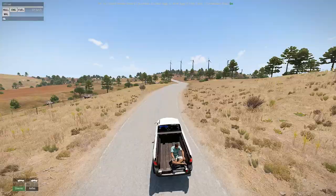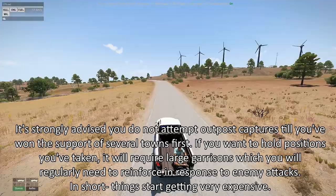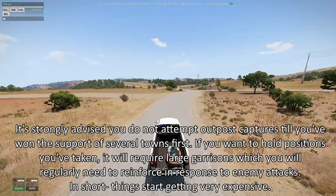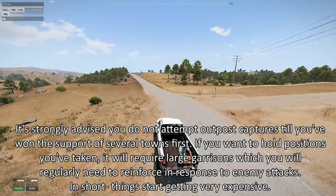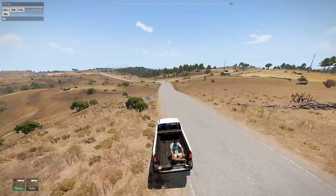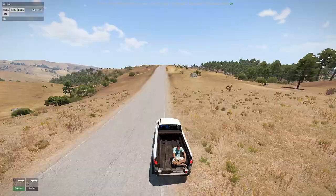After gaining support from several towns and a steady income of money and HR on every resource tick, you'll want to start capturing enemy outposts — this is how you win Anti-Stasi. Outpost attacks can be very difficult if you go in unprepared, and attacking an enemy position will trigger a QRF (quick response force): a team of enemies sent in vehicles, which changes depending on the enemy's resources and current war level. Because of QRFs, you want to hit the outpost very fast and very hard. An easy way to do this is using a mortar.